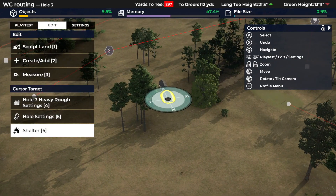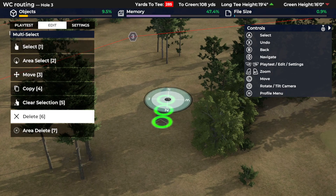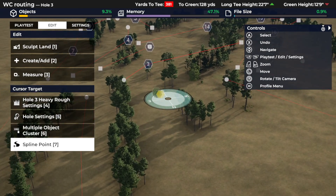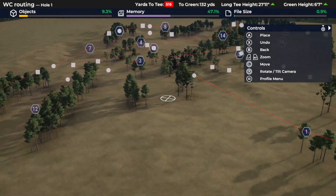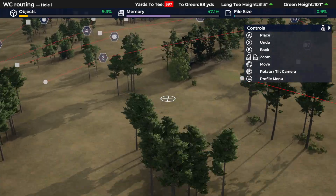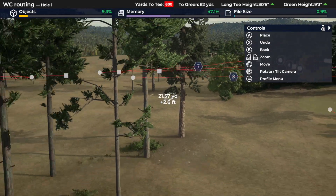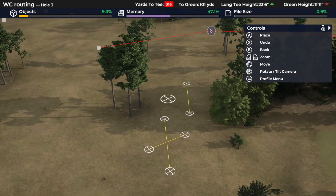I couldn't shake the feeling that I was wasting some of this land and some of the big views that we had. Additionally, I'd originally planned on having a little halfway hut here and deleted those, because we didn't need them anymore since we're no longer bringing nine and ten in here. Originally, nine was going down here and ten was coming back up. But in removing some of these, one of the things I did find was: if I'm looking at this from one, I would love to have a green somewhere here, or maybe a little bit further back even.